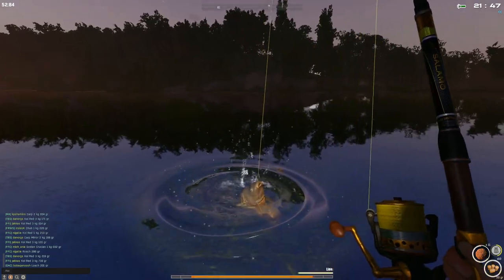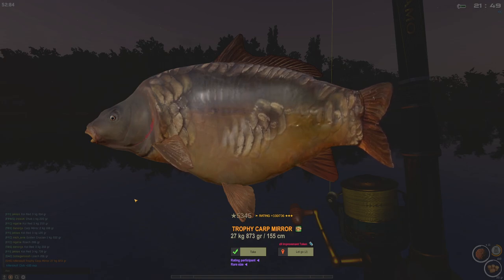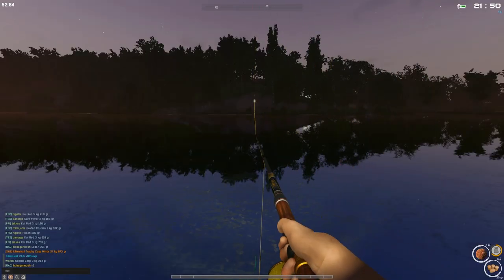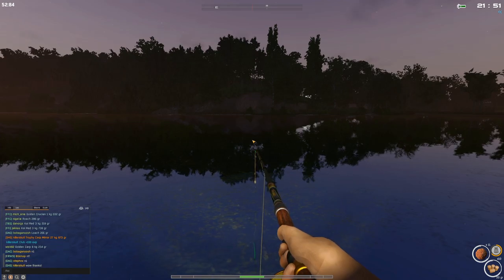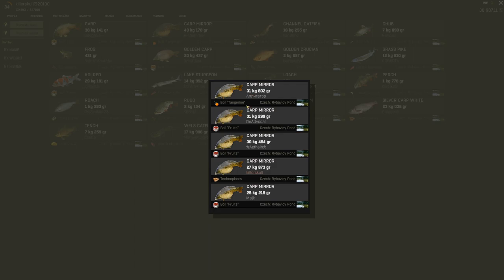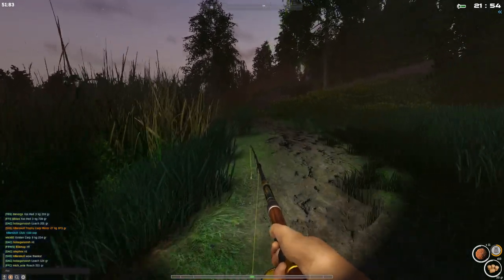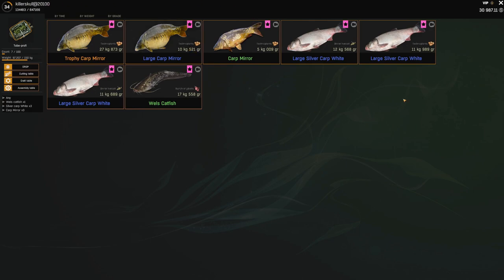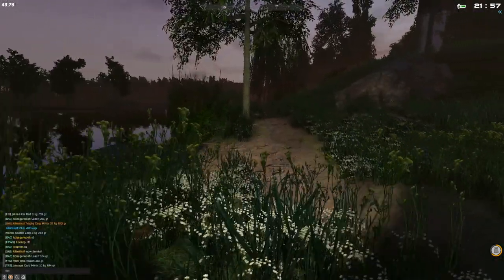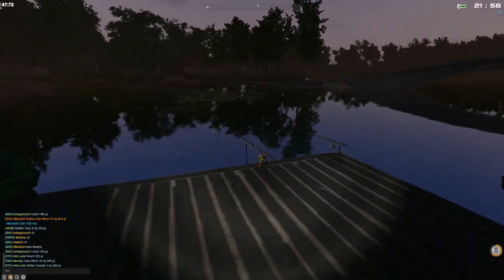Oh my god — that has to be a trophy mirror carp! Look how long that fight was. 27.873 kg trophy mirror carp! That is amazing. I thought it was a silver carp. We're at 40 kg and 31 kg — holy cow! I'm in the weeklies with techno plants. So techno plants will get you silver carps and mirror carps. We finally got our first trophy on this map!